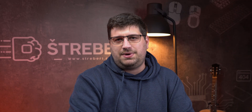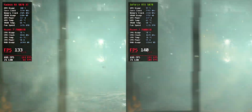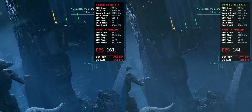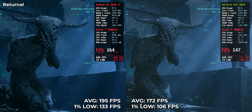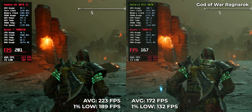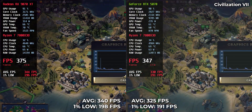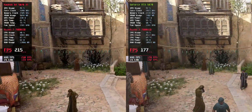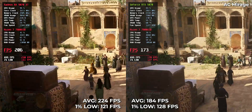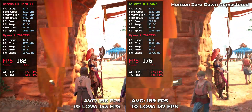Marvel Rivals, not dramatic: 163 vs 177. Callisto Protocol, dead even — both at 239 FPS. Returnal: 172 vs 195. God of War Ragnarok, big win again for AMD: 172 vs 223 FPS. Civilization VII: wild numbers, 325 vs 340. Assassin's Creed Mirage, another AMD stomp: 184 vs 224. And finally, Horizon Zero Dawn Remaster: RTX at 189, RX at 198.